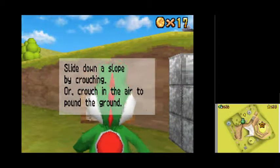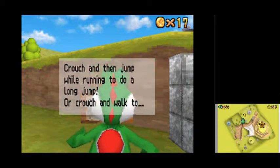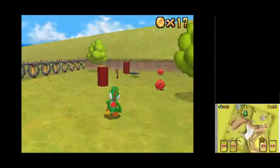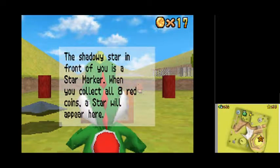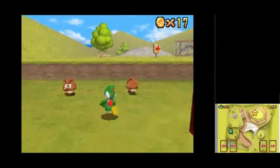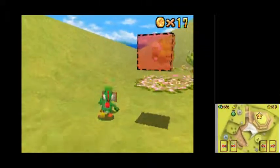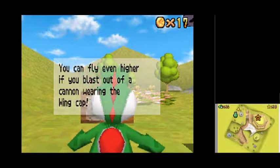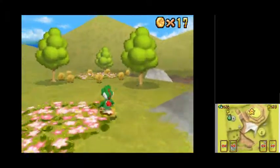'Slide down a slope by crouching, or crouch in the air to pound the ground.' This is the same sign as before. 'This is where the star will appear when you collect all eight red coins. The shadow star in front of you is a star marker.' Memories from the first game. 'You can fly if you're wearing the red wing cap. Put the cap on then triple jump to take off. You can fly even higher if you blast out of a cannon wearing the wing cap.' I love this music.